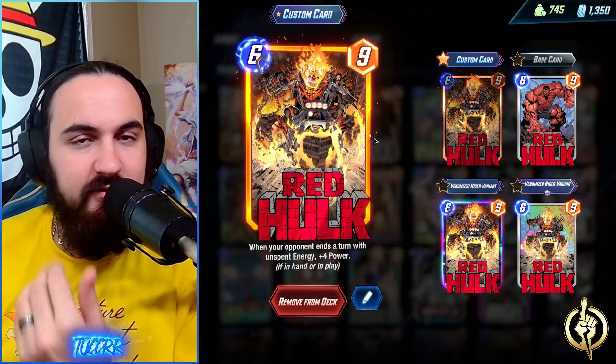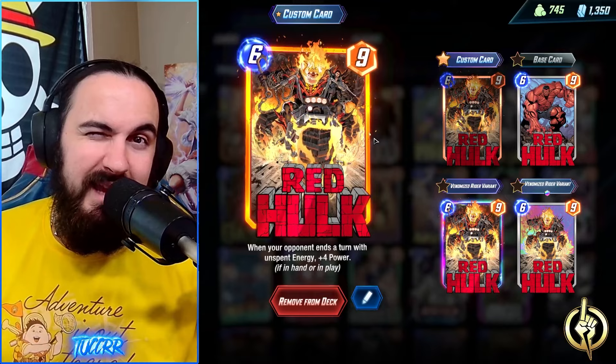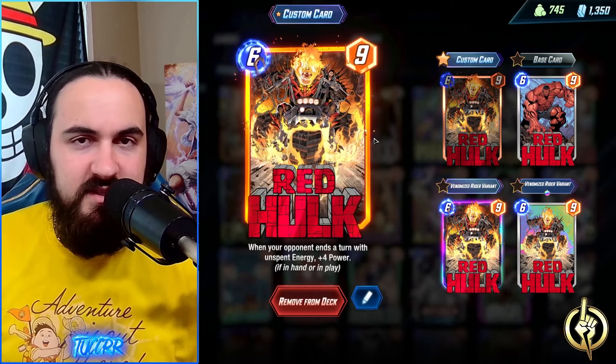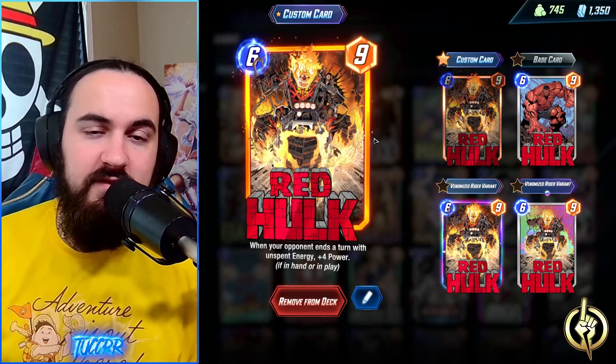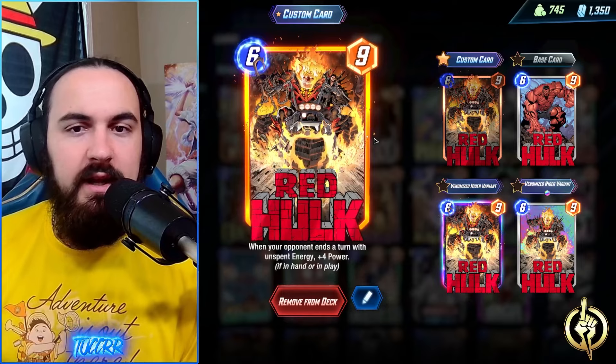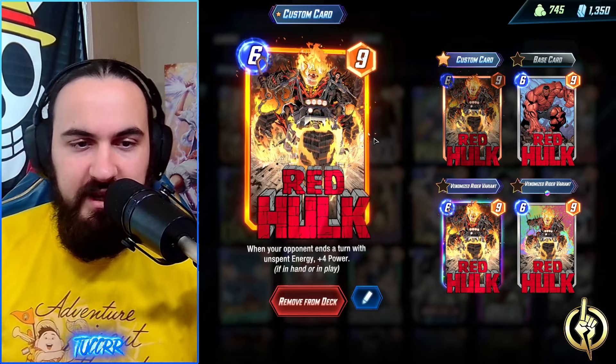We have our six-drops coming up. We have Red Hulk — Red Hulk gets pretty big. Even if Red Hulk's only a nine-power card, that's still really solid for your Blade. You're still discarding this, getting a nine-power card. And if you bring back the Red Hulk, you get the extra buffs from the Red Hulk with your Ghost Rider, which is really solid. Especially if they float a turn two, it becomes a 13-power Blade, which is awesome.